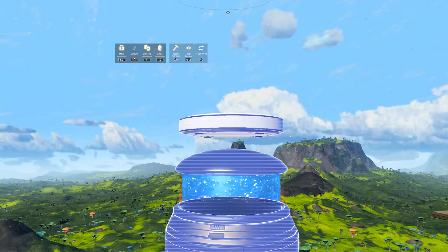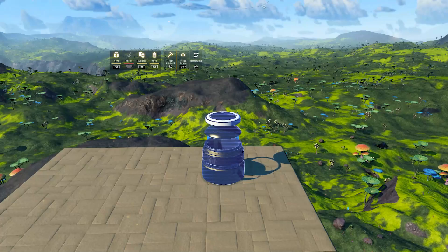Another visual bug we seem to have is with the bubble vat. I'm not sure why, but there is a massive disc showing on top of it. This is a very bothersome detail that makes it hard to use as a freestanding building part. We had a similar disc before with the medium and large refiners, but those are no longer there.